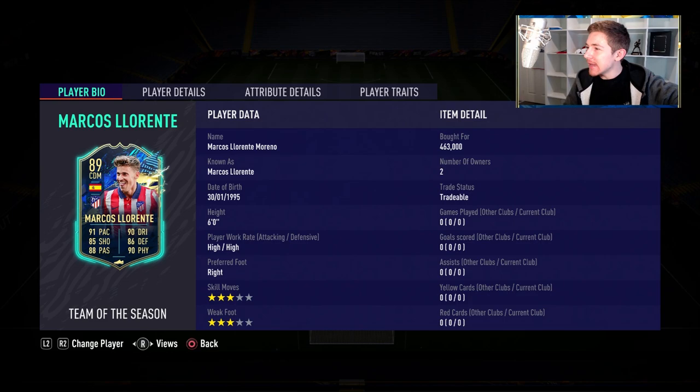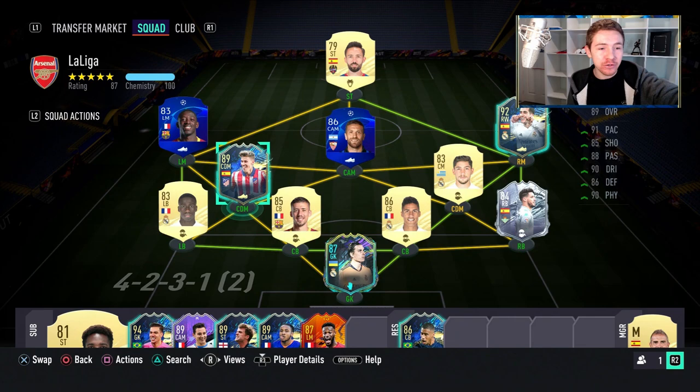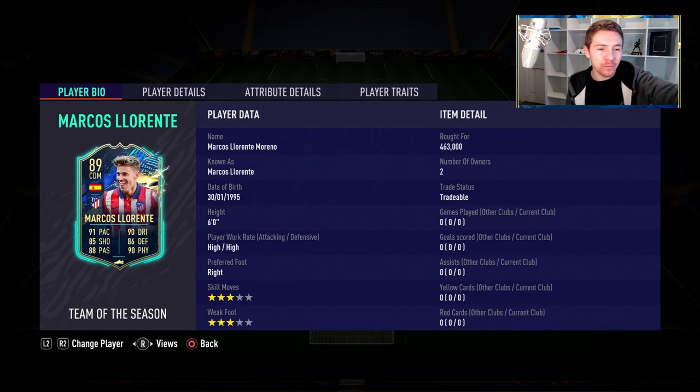Like seriously EA, this guy should be much higher rated and he should have been given one of the most insane team of the season cards ever. I know they're doing smaller upgrades for team of the season this year, but come on, Llorente has been insane this year. Arguably one of, if not the best, at minimum top three players in La Liga this year. I really do feel like he should have been given a much better team of the season item. He definitely should have been given a weak foot upgrade because he's actually scored a ton of goals this year with his left foot, but it is what it is. It's still a really good card, it just could have and should have been so much better in my opinion.